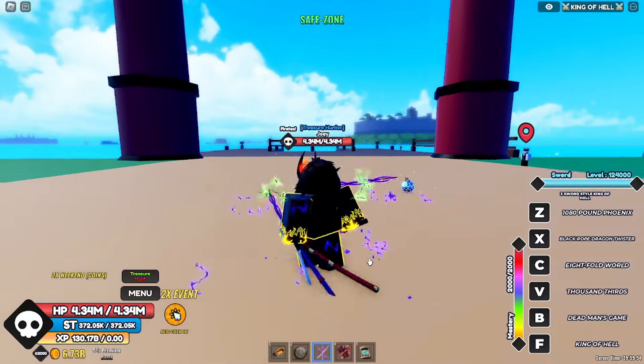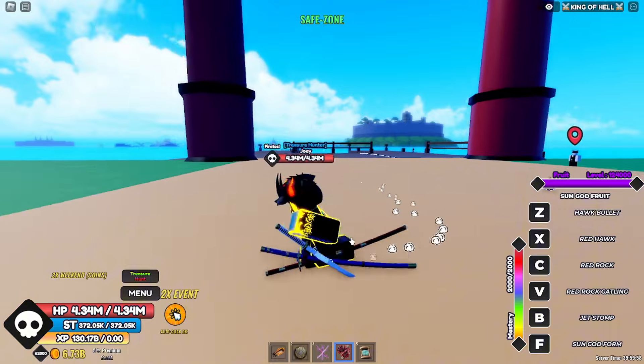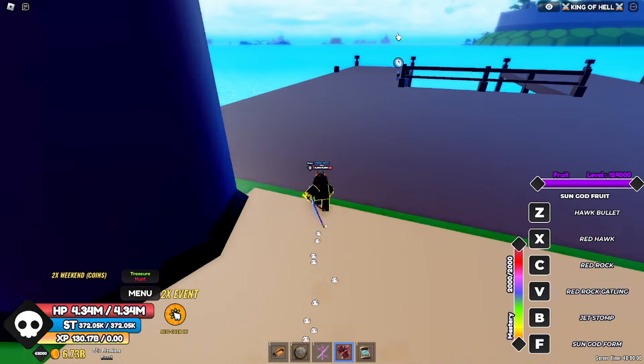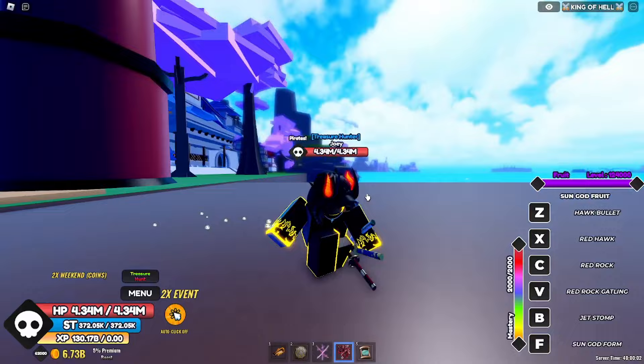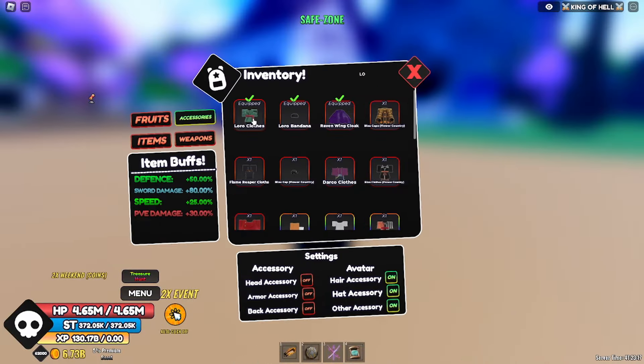We got the sword, but first we need to remove this fruit. Here are the accessories I'm going to be using — the royal clothes, royal bandana, and raven wing cloak. With these three accessories we get around 80% sword damage, and that's what we need.